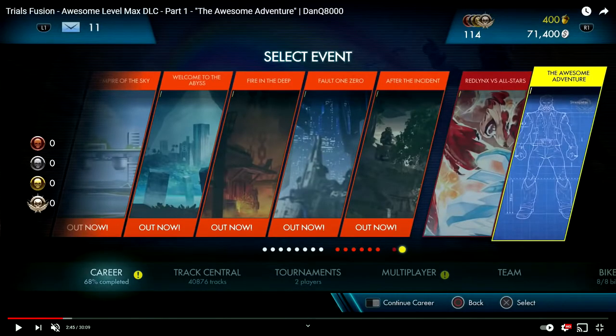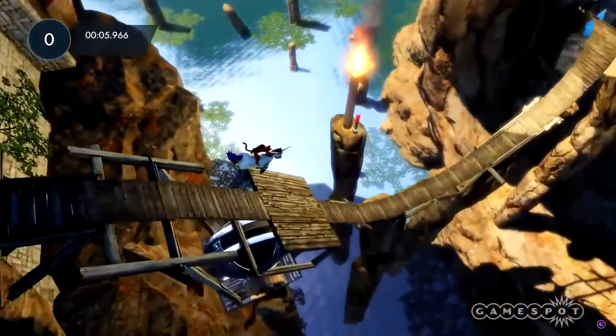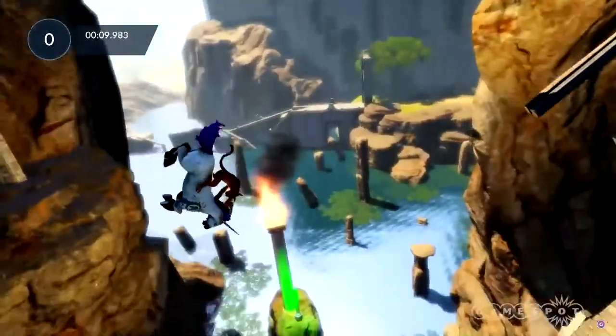Why? Why can't I use it in any of the other levels? I spent $10 on this DLC, on this character, hoping that it was a rider that I could choose whenever I want — but no. You can only use it in the awesome adventure. There's nothing awesome about this, bro. I hate this so much. Trials, why are you freaking stealing my money? Like, I wanted to play as a character, not just a set of tracks that I don't really care about all that much. Let me use the unicorn on the normal tracks!